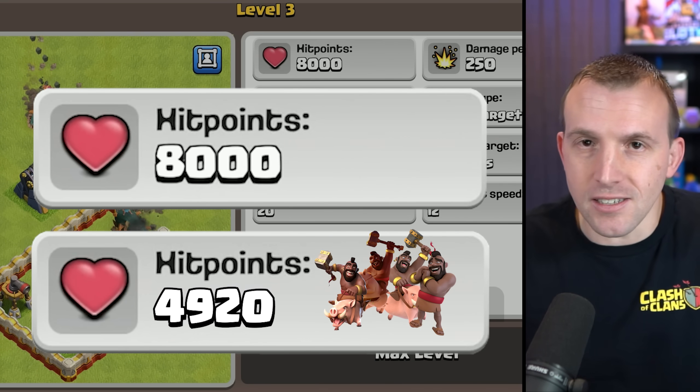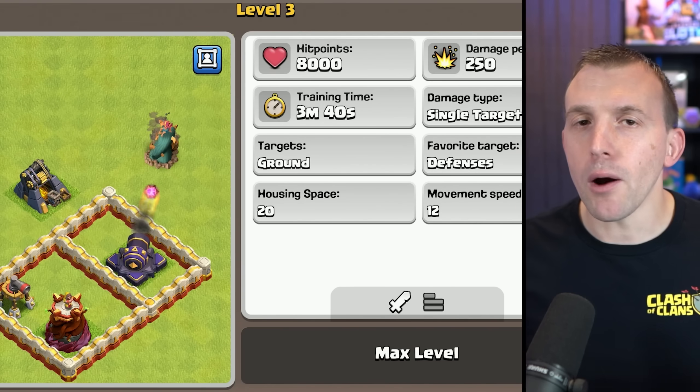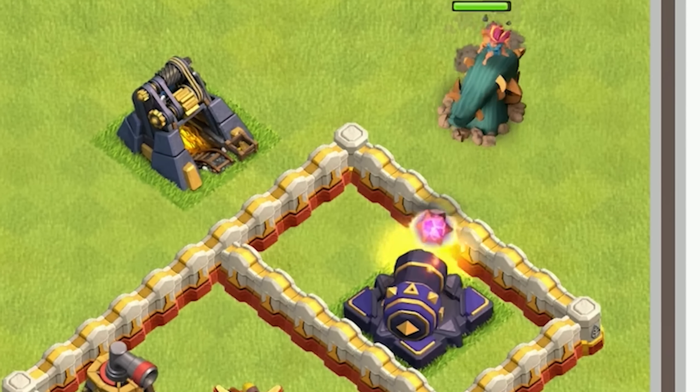In comparison, the Root Rider has so many more hit points. Not to mention, it's not as susceptible to splash damage and you can easily heal this troop up. The damage per second is a bit lower than four Hog Riders, but it is just way easier to use, specifically because of those greater hit points.